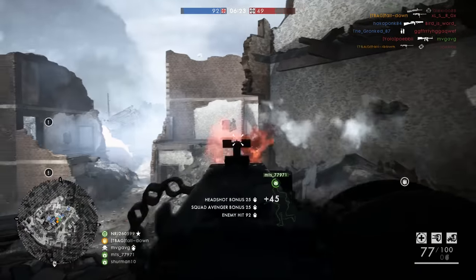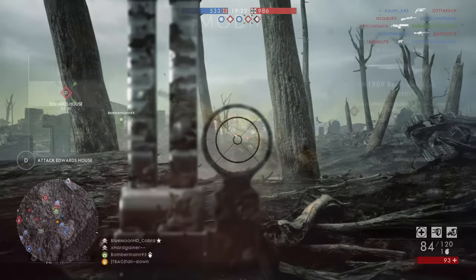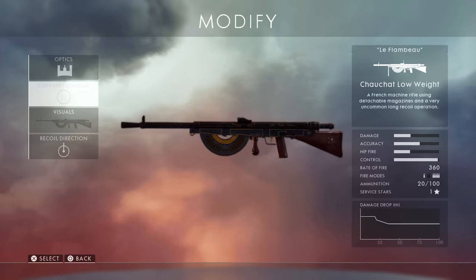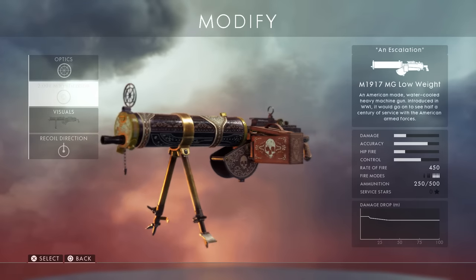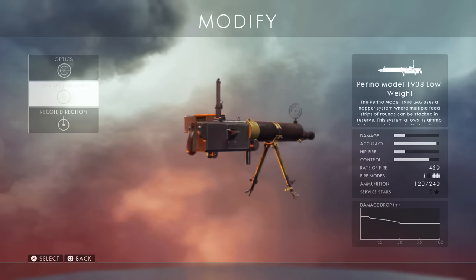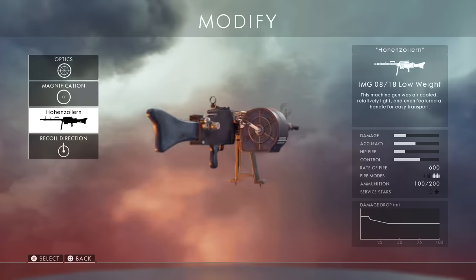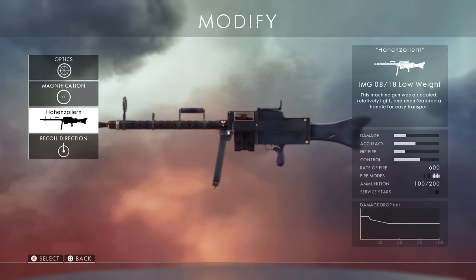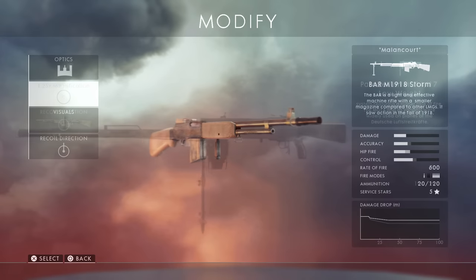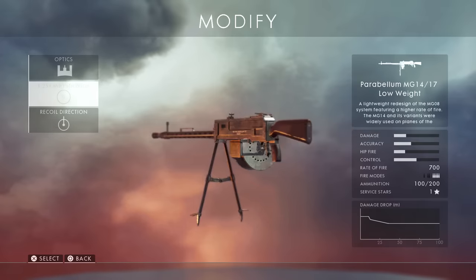If you haven't been paying attention, here's a quick summary from worst to best: #11 Benet Mercie, #10 Huot Automatic, #9 Chauchat LMG, #8 Madsen MG, #7 Browning M1917 MG, #6 Perino Model 1908, #5 Lewis Gun, #4 MG 15 n.A., #3 LMG 08/18, #2 BAR M1918, and the #1 spot goes to the Parabellum LMG — the fastest rate of fire out of all Support class weapons, shreds up close and with the bipod dominates at range.